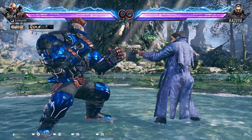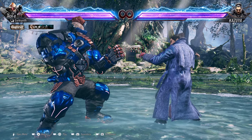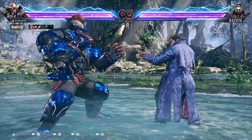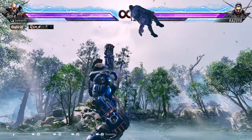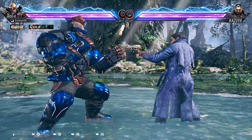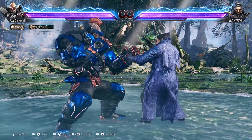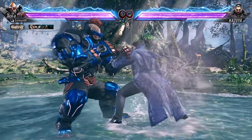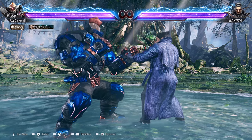Another thing to touch on is with his command grab launcher — since throws hard counter armor moves in this game, meaning if you use a throw after a blocked armored move, you will get a guaranteed punish and the opponent cannot break it. With Jack's Down Forward, Down Forward, 2+4 throw being 11 frames, if you block an armored move, you get a guaranteed launch punish. If you ever block an armored move, punish with this, as it's a free launcher and you can get some pretty decent damage into a good setup.